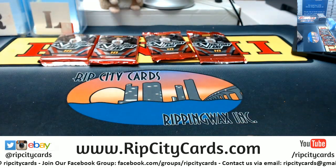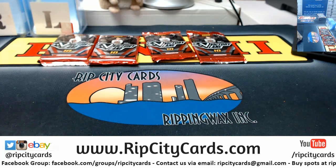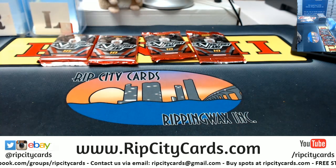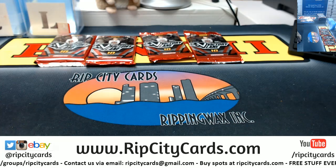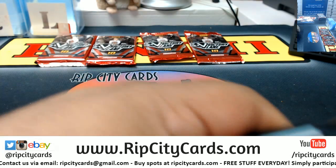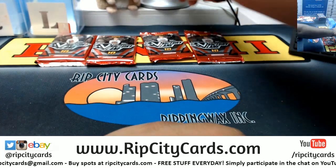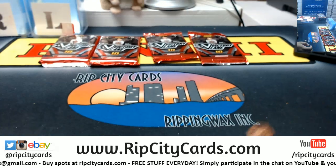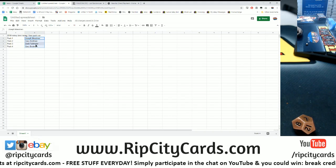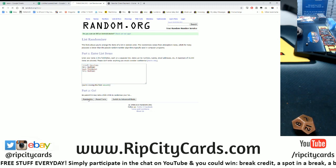Put your names down real quick — and Zack. Alright, let's put this up first and roll the die. We'll roll it seven times to randomize the names and the packs to see who gets what. Good luck y'all, here we go.